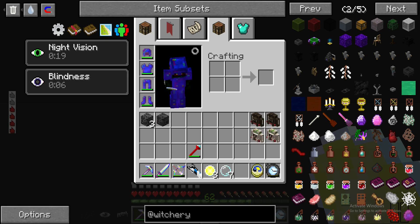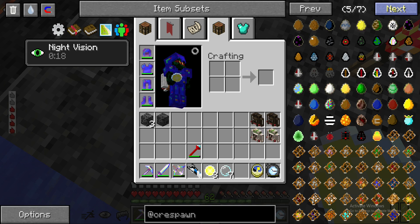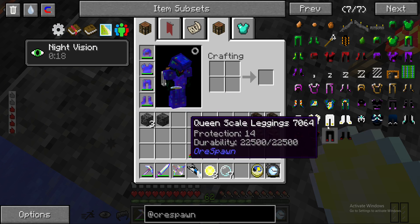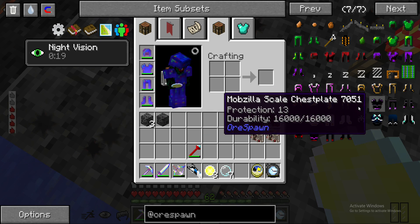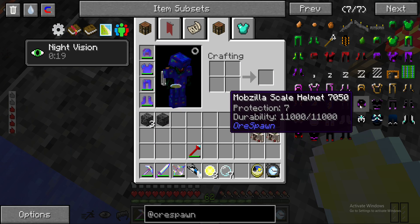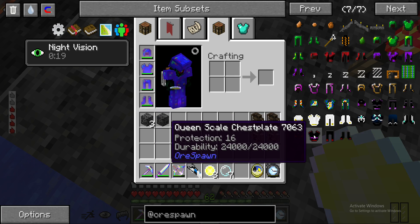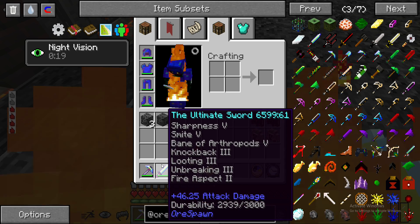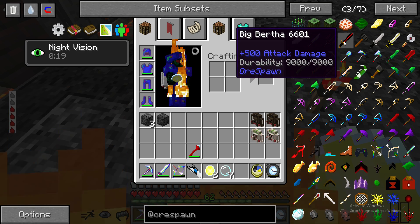So if you guys look - this is from Orspawn. Orspawn has a lot of armors including these last three sets. Looking at it, Mobzilla is next - it's one point above what we got right now, so we need to fight Mobzilla. Then we got Royal Guardian and then the Queen. The thing is, to fight them we're gonna need a lot of power.